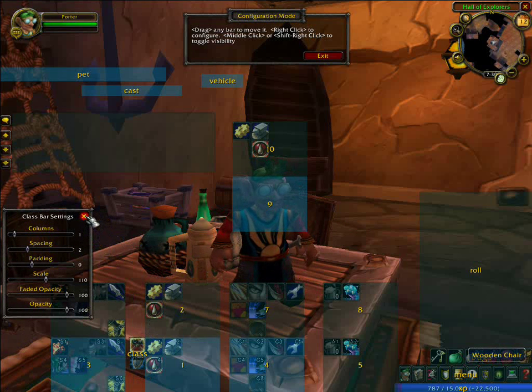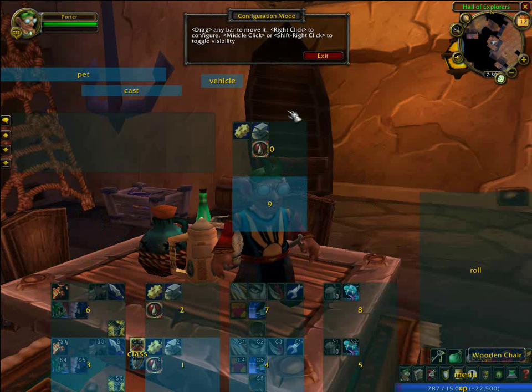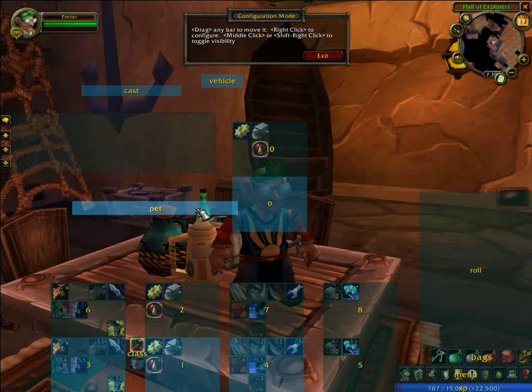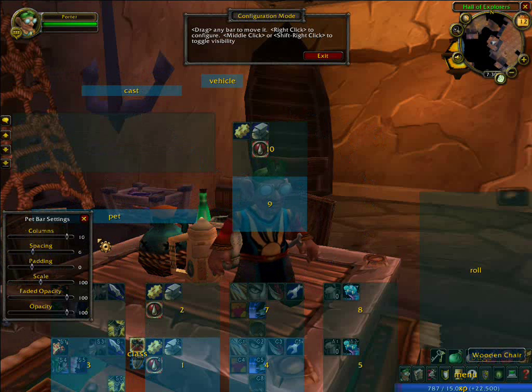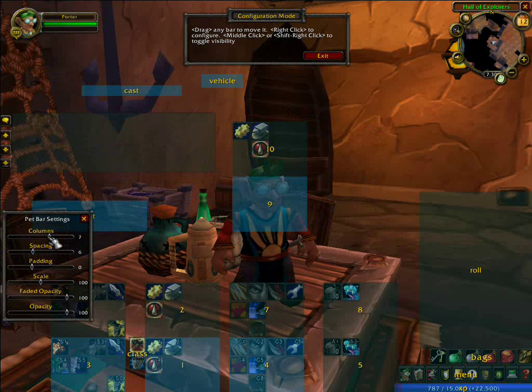Some things I do suggest though: if you've got a hunter or a warlock and you've got a pet bar, change it down from 10 columns to 5. I'll show it better whenever I go over my hunter, but it actually works out better and it maps out a little bit better to the action bar.